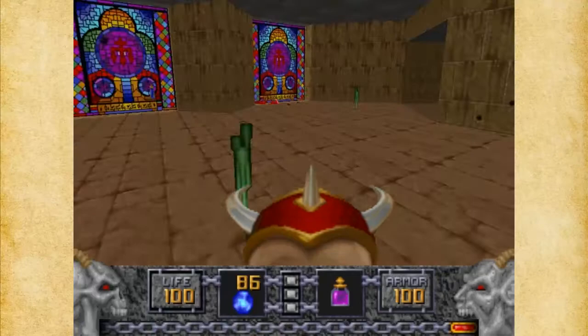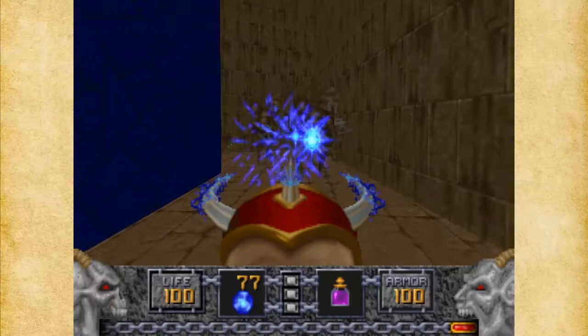What I want to do is jump down here. And if you do that, there's going to be some Saberclaws up here you're going to have to deal with, and a lot of Gargoyles. So just deal with them one at a time.